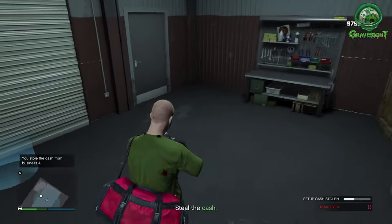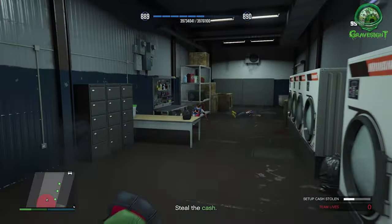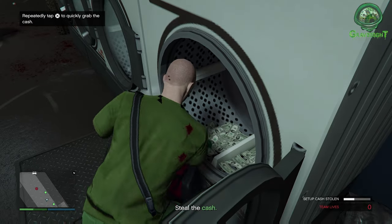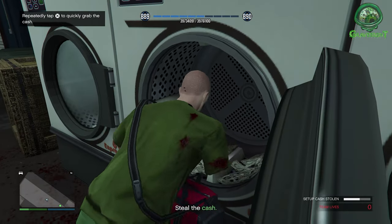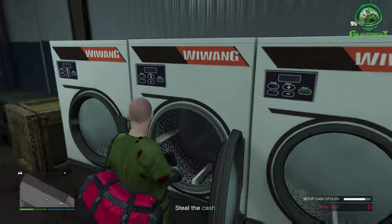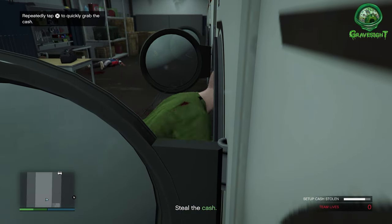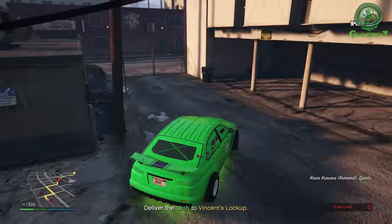After you grab cash from the first dryer, another NPC is going to spawn in and try to shoot you, so make sure you have a weapon ready to go. Then hit up the second dryer and grab all that cash. Now there's going to be a second location we have to travel to. Go to that location, deal with the NPCs, and fill out the bags with cash — that's the money we're going to need to get this started.